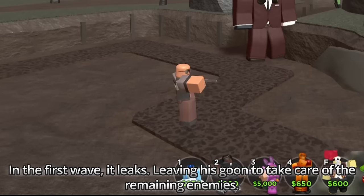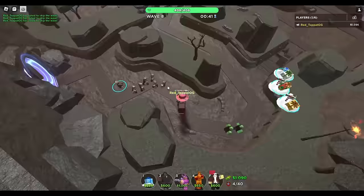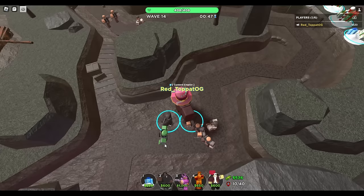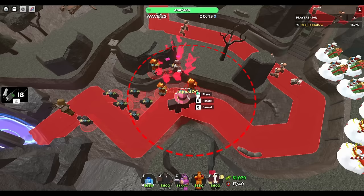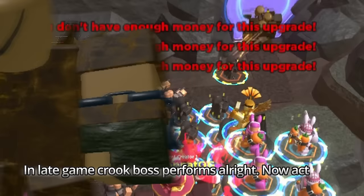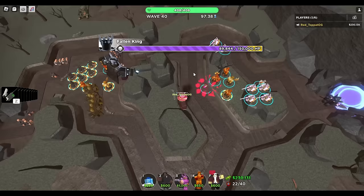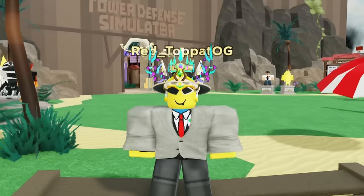Now let's try Crook Boss in fallen mode. In the first wave it leaks, leaving his goon to take care of remaining enemies. Crook Boss alone struggles a lot in fallen, making it more of a casual tower. It can still clear waves with its goons, until I upgraded Crook Boss to level 3 to stop leaking, which served well for the rest of early game. On wave 21 I leaked a lot of fallens and invested more money on Crook Boss hoping it could save time, but it was hopeless. At least its goons can kill glitches and fallens. In late game Crook Boss performs alright as a sub-DPS tower to help Ranger. When fighting Fallen King, Crook Boss is very bad since Fallen King's stomps are larger, making it struggle to stack goons — which is most of his DPS. Ranger barely carried that game.